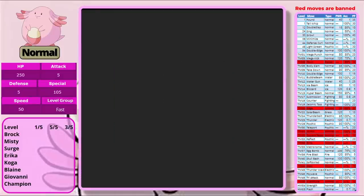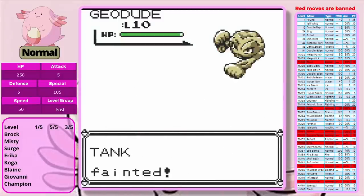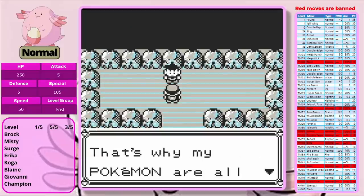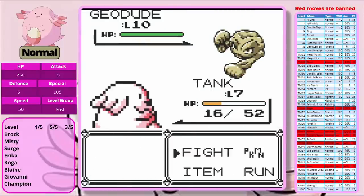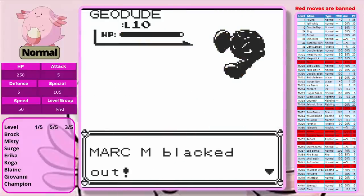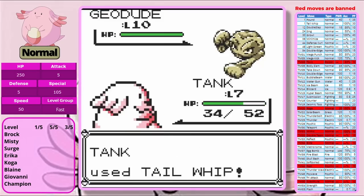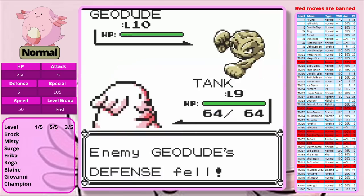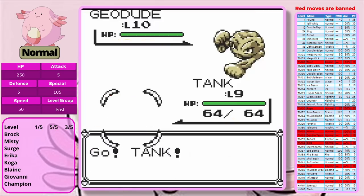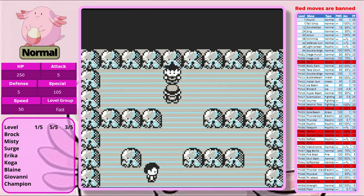We try to set up some Tail Whips and go into Pound, but we're a three-hit KO. Chansey has no shot of beating Brock on minimum battles, so we're going to have to level up. This is where we're going to do just like we did in the perfectly consistent run last week — we're going to level up with Rare Candies, because we're doing three runs and we want to keep our stat experience constant.